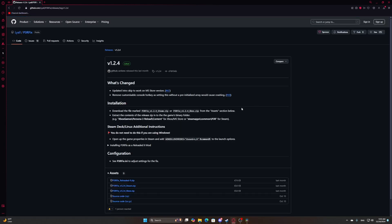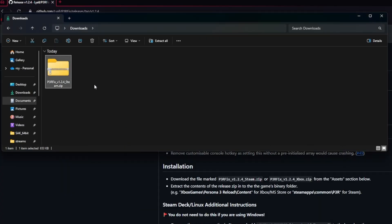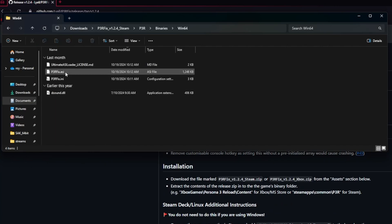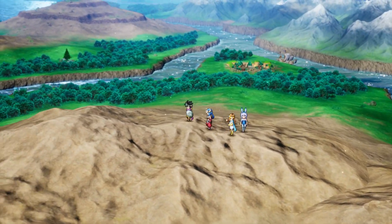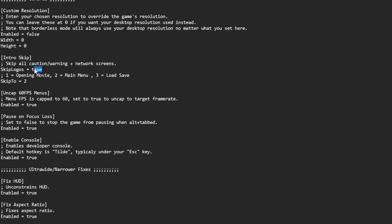First things first, let's go into GitHub, download everything we need, and extract the file. Once everything is extracted, go into the INI files as we need to tweak some things. All you need to do is set everything — aside from the framerate cap and the framerate limiter — to false. If you leave these set to true, the game will indeed crash.